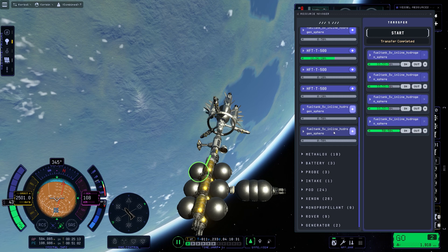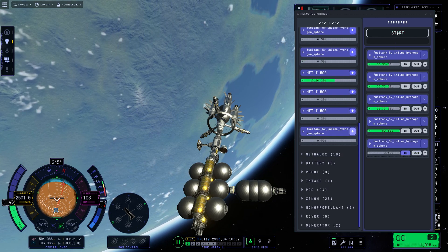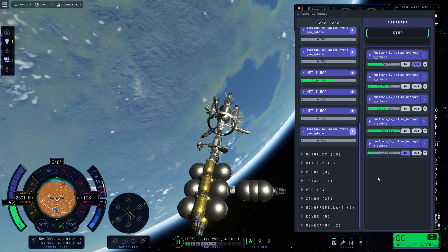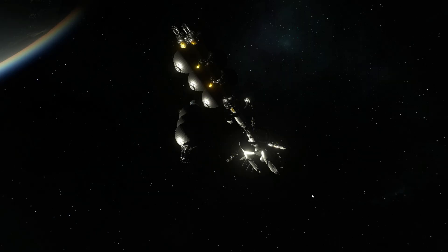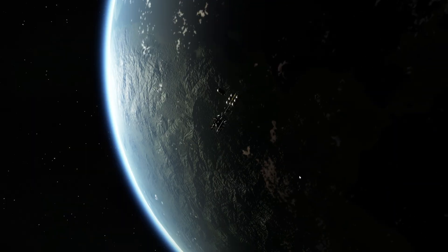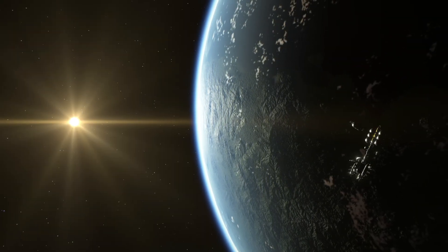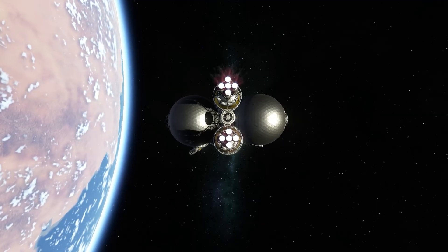Compared to KSP1, the fuel transfer is — I mean, it's okay. But I think in KSP1, you just right-click the fuel tanks and then you just do the transfer in and out. KSP2 has tried to do a lot of things differently just for the sake of it, and I'm not sure whether they're actually optimized or user-friendly. Some people would say that the interface isn't very good.